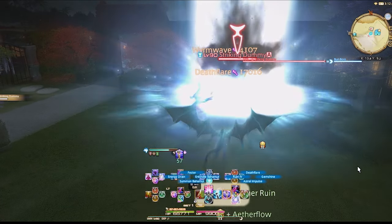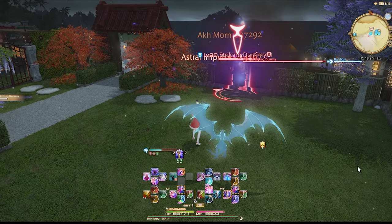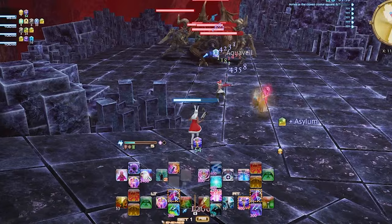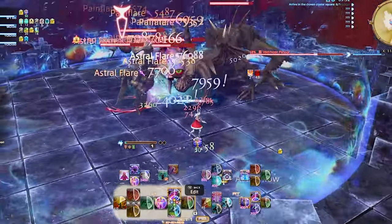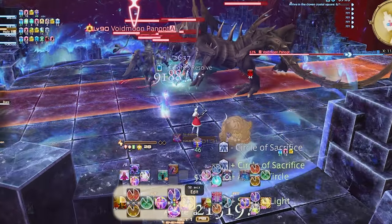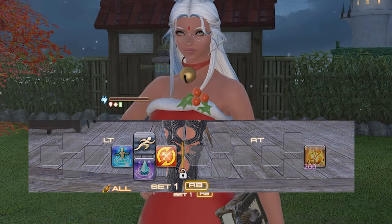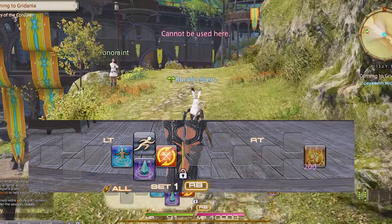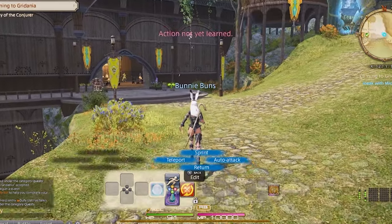Summoner's rework for Endwalker has put this at the least amount of inputs, decreased button bloat for cross hotbar space, and a simpler rotation for many players. Final Fantasy is the type of game where you can play any job with just one character, but some people rather prefer to play a job that's easiest on controller. I also say cross hotbar space because some of you silly gooses are still only using one cross hotbar, which is absolutely effing insane. 99% of these jobs will require both cross hotbars to be used later down the road.